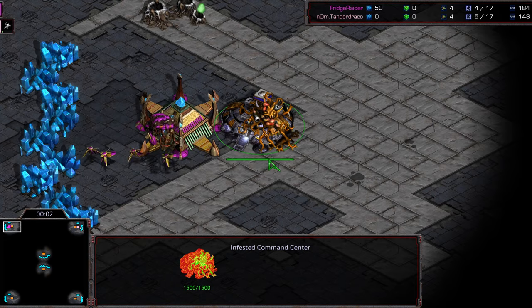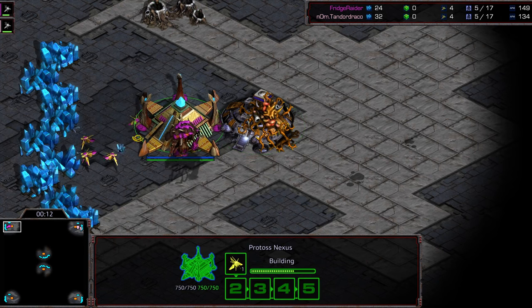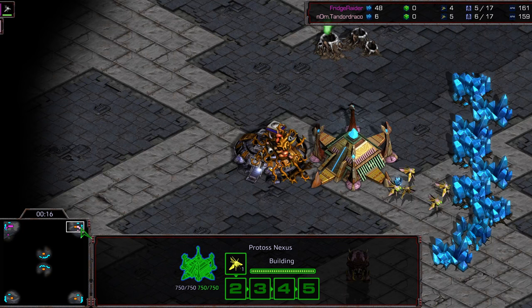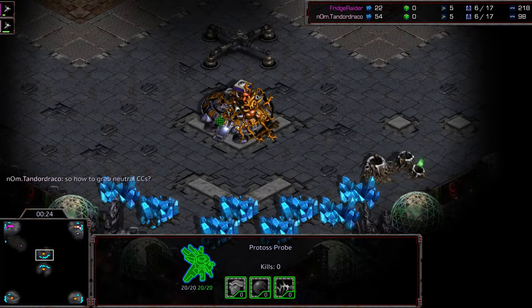Hey guys, welcome to the second match between Refrigerator and Tandoor Draco. This is Infested August Grad — I actually love these lovely colors. Upper left corner, Refrigerator starts as the hot pink Protoss; upper right corner we have Tandoor as the light pink Protoss. Refrigerator immediately scouting out that initial probe.